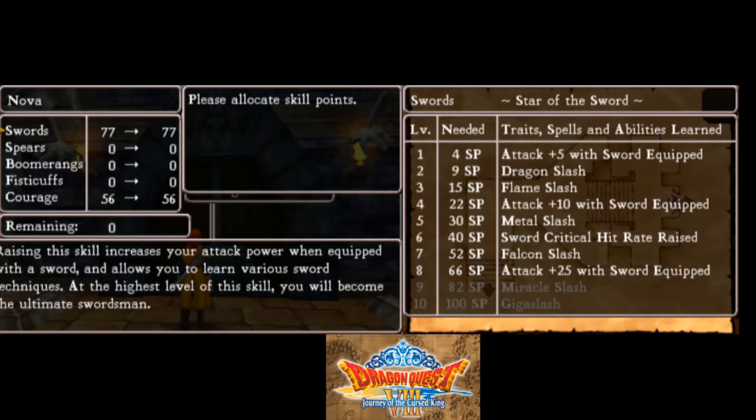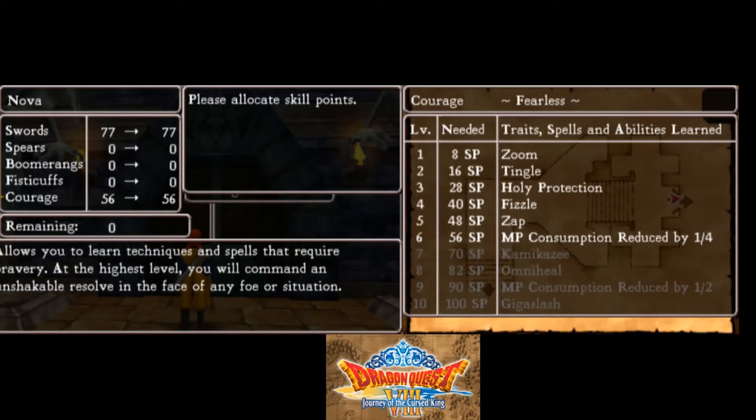With Nova, I'm at 77 skill points with Sword skill. I got MP reduction — MP consume reduction by a fourth — which is really going to be helpful in the long run.